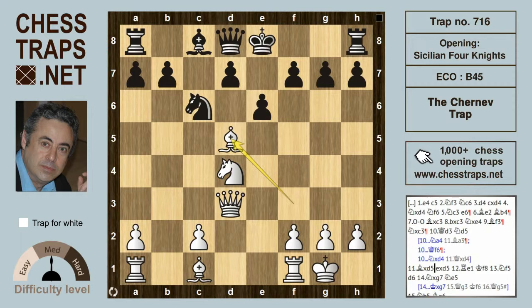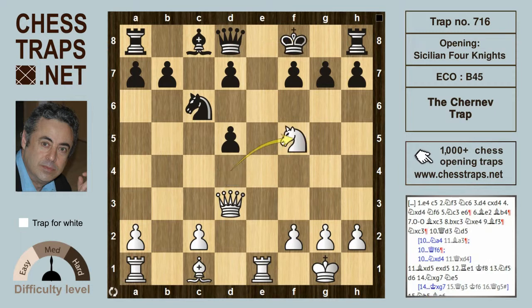Bishop takes on d5 really exposes black's hapless king on e8. Rook e1 is going to send the king to f8, and now Knight f5. Black plays d6, releasing the bishop and closing off that hole on d6, because white was threatening Knight d6. With Rook e8, d6 is natural and hits the knight.